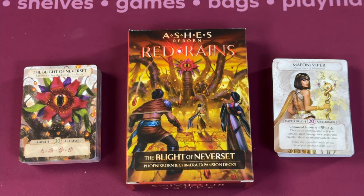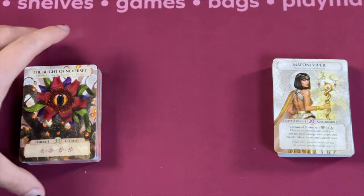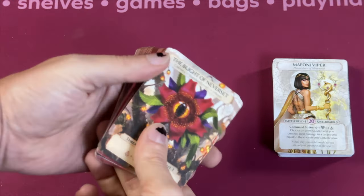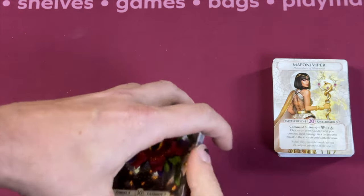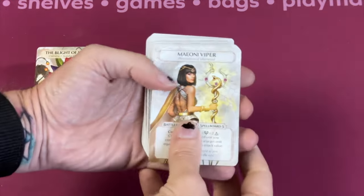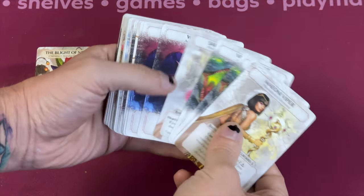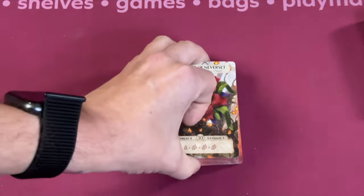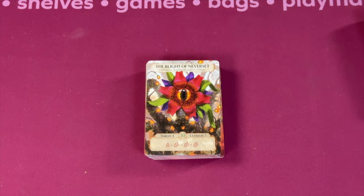Let's talk about Blight of the Never Set here. If you haven't seen these before, in the box you get the Chimera — basically the bad guy you fight against with all their cards — and then you get a pre-built Phoenixborn deck with several Phoenixborn you can play with. So let's look at what comes in the Chimera deck first.